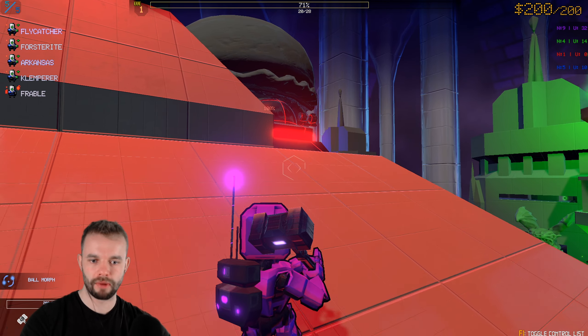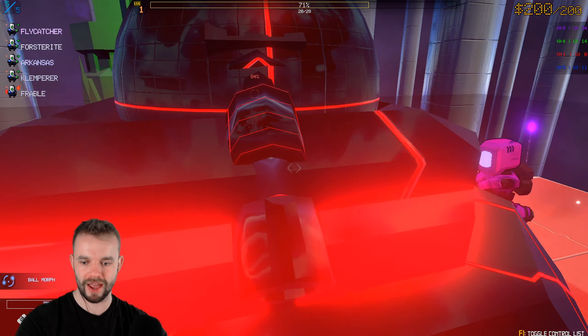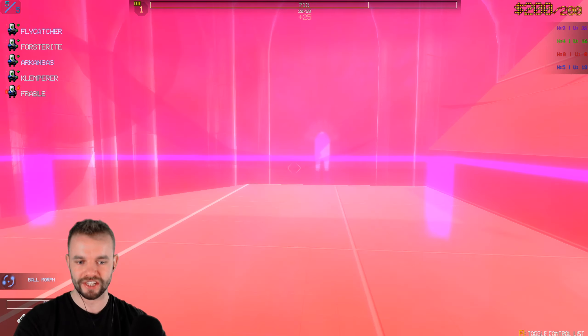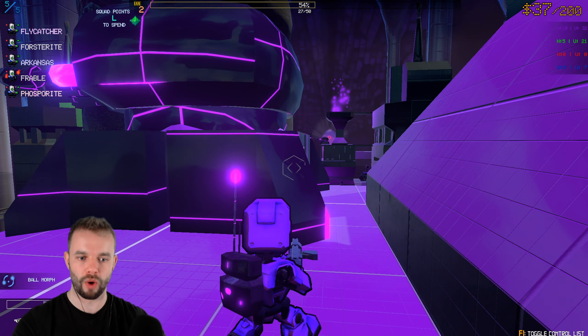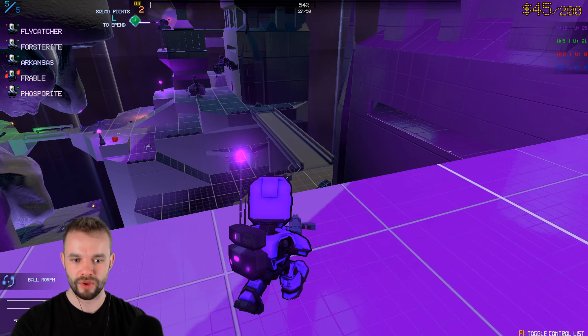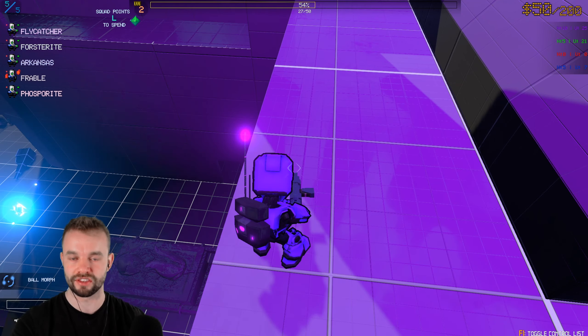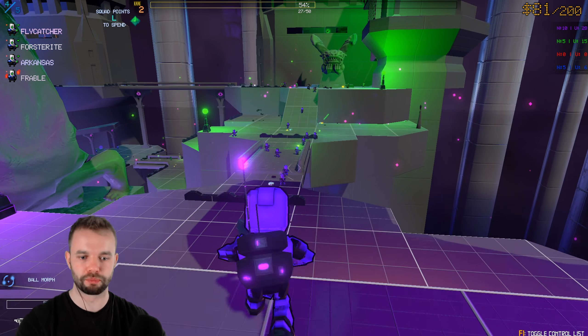The one remaining item we might have to deal with is going to be this tower, but that shouldn't be too problematic because we're just going to run inside it, and once you're inside it you can just smash it. Red team has been entirely eliminated. So what we've got is a heavy machine gun turret on either side of the battlefield, and we've got two massive beefy money generators underneath each of the bases.